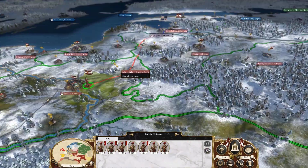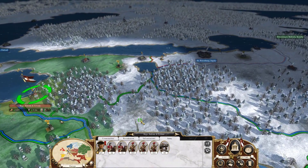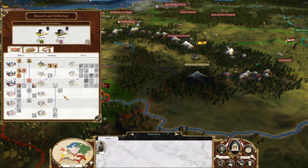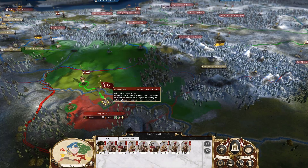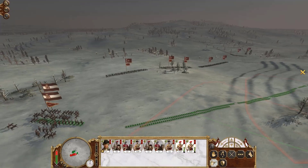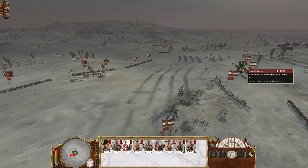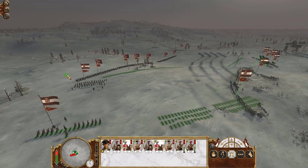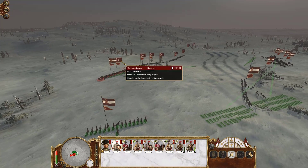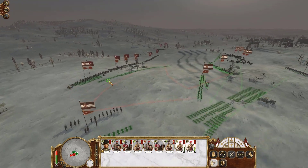We push our forces that were lined for Berlin and split them between Sweden and the Ottoman advances. We look to take Ingria and look to establish clear dominance in the southern European region. In the snow-covered fields of Serbia, we look once again to show that Polish Cav is dominant. Whenever our armies take the field, our enemies shall fear the sound of the hoofs of our horses.